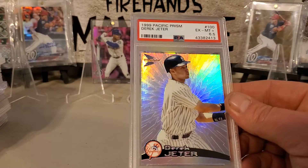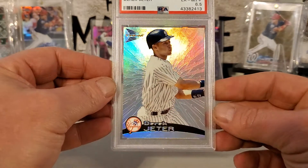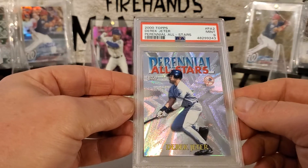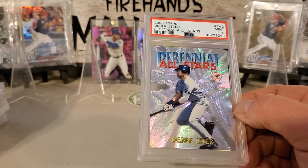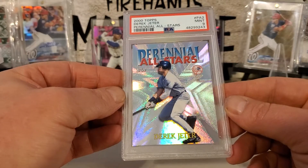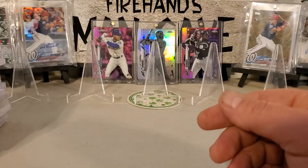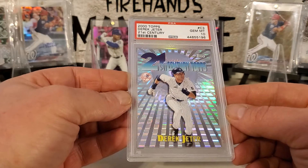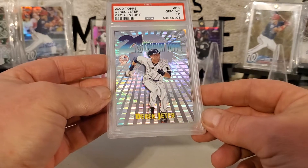Here's a 99 Pacific Prism of Jeter — it's got some pretty sweet shine. Here's a 2000 Topps Perennial All-Stars. He did say we can go to early 2000s — I don't have too many cards from the 90s, so I had to cheat a little bit, Magnus, and go with early 2000s. But this thing is beautiful. Here's another real shiny one — it's a 21st Century Cheater. That thing is just pretty wild.